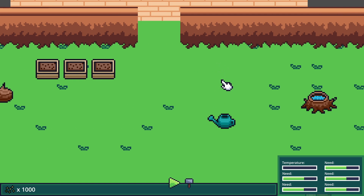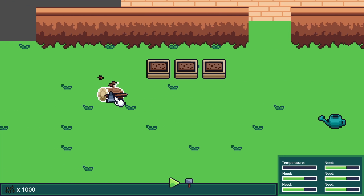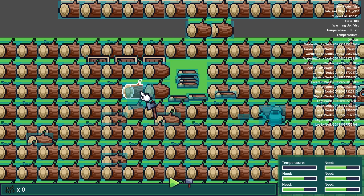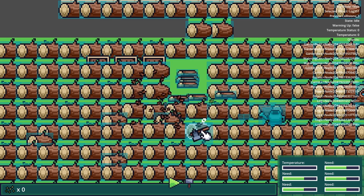I implemented an axe tool that can be picked up and used much like the watering can, and I created a log object that the player can cut down and get some firewood from. The next step was to get some logs to spawn randomly around the area. When I was testing if this was working I did get some pretty funny results, so that was pretty fun.